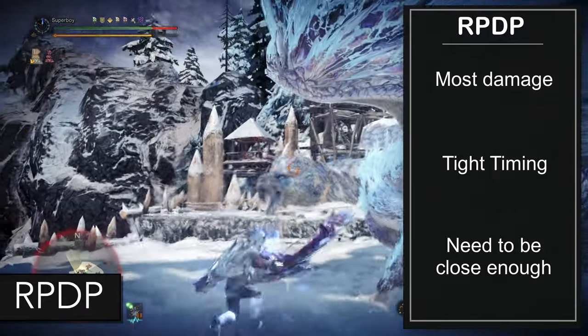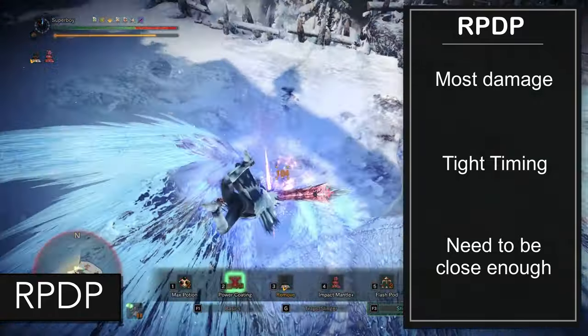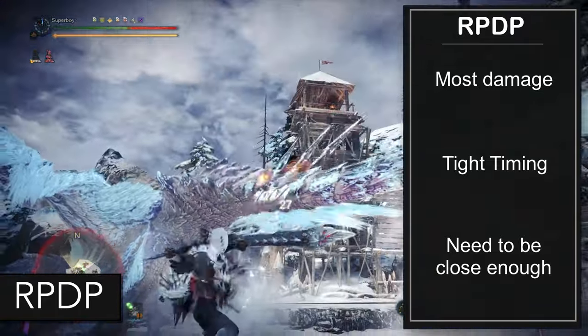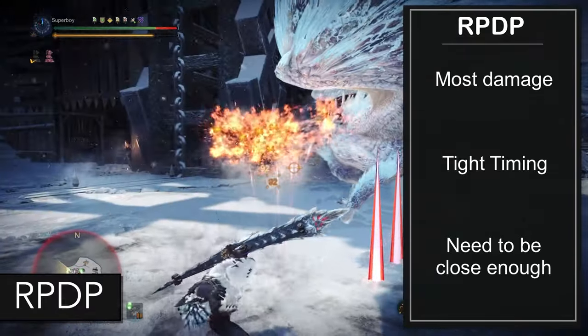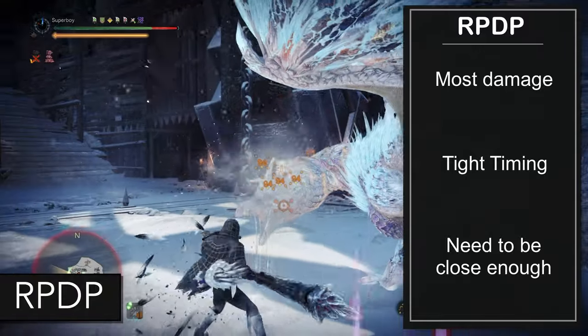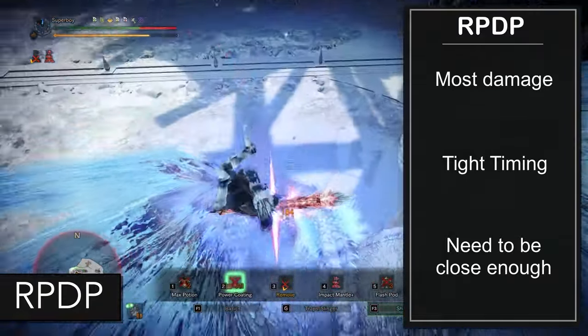However, it's also the hardest one to land. The timing is tight, so you need to start this combo immediately after the clagger starts. Also, since you're using a lot of spread shots, you need to make sure you're not too far away from the head when the clagger happens, or you won't be able to use this combo.